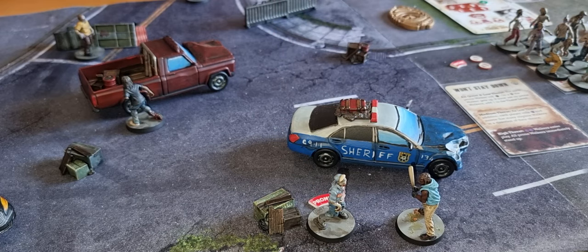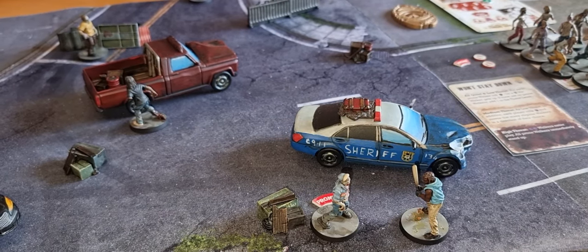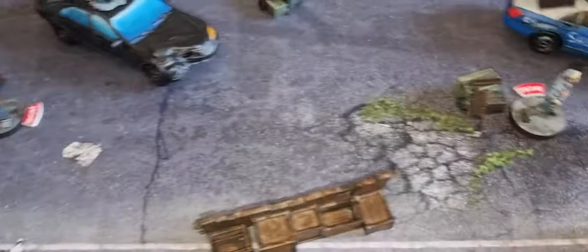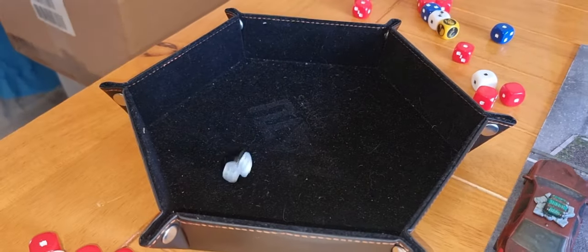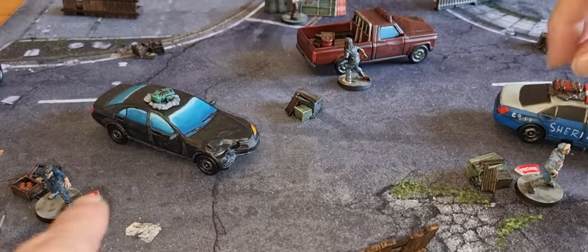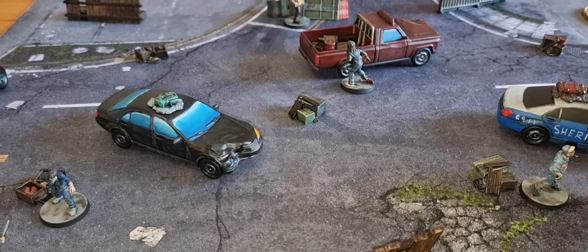That is the end of the melee phase. Now the end phase — we check which walkers get up. The walker by Patrick gets back up, and the walker by Sandra gets back up. Both walkers get back up. That is the end of turn one.